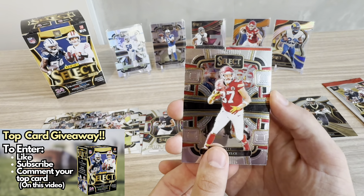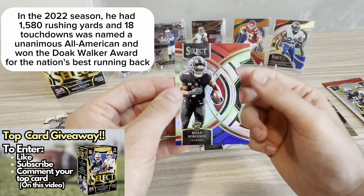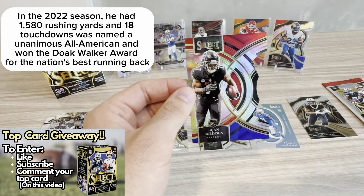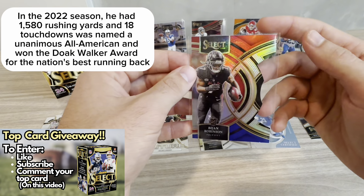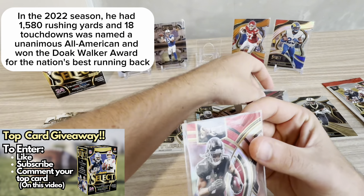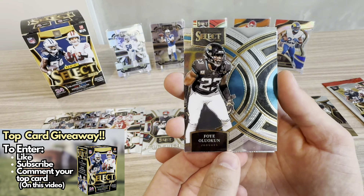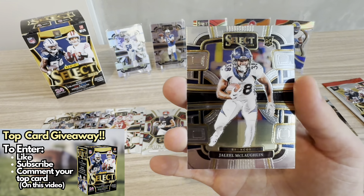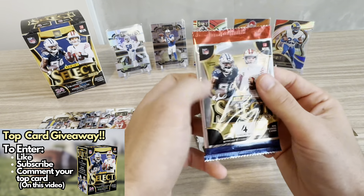We do hit a Kelce base concourse, and boom — we hit a Bijan Robinson on the red, white, and blue die cut at the premier level. It's cool how they differentiate the die cut shape by level: the Kelce was club level, the Kyron was club level, and this is a premier level Bijan. Awesome hit there on Bijan. And behind Bijan was a Foy Okogun, and then we hit a Jaleel McLaughlin for the Broncos.